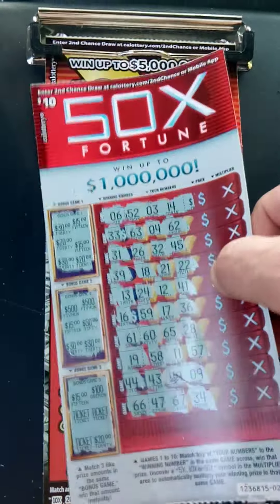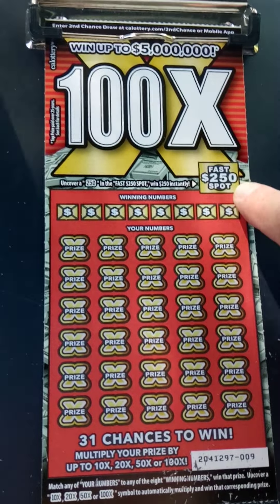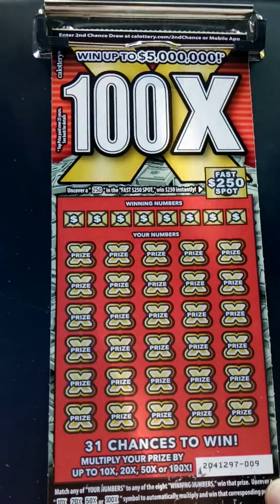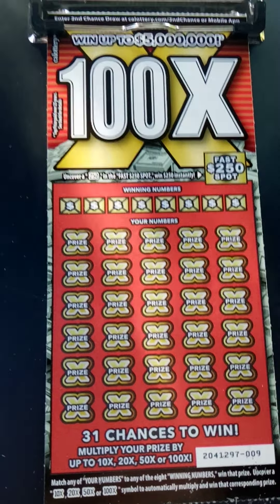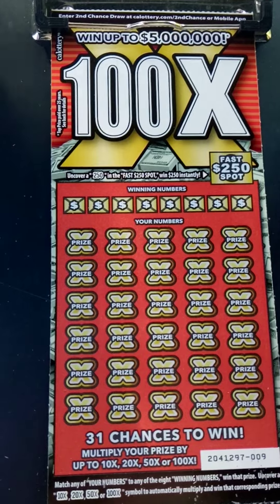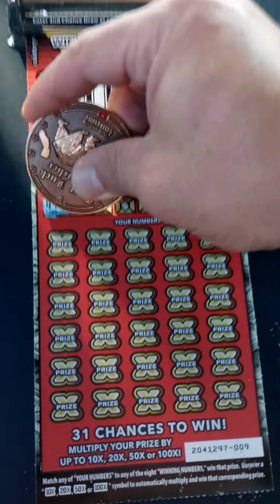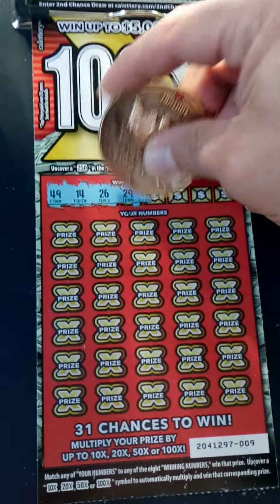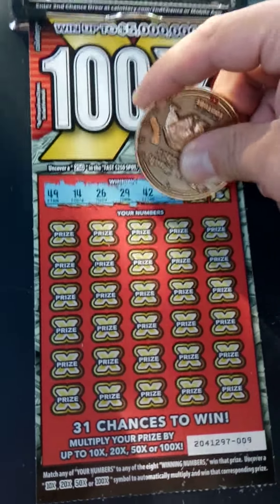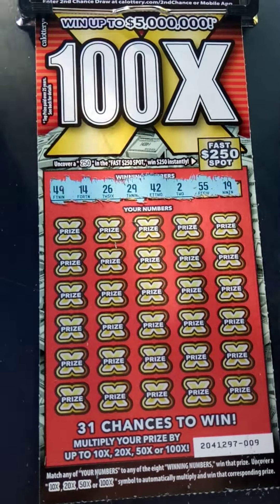So let's continue on with the 100X, folks. Up here, bonus spot 250. Match your numbers to the winning numbers. Uncover a 10 for up to 100 times multiplier. Winning numbers: 49, 14, 26, 29, 42, 2, 55, and 19. Here we go.